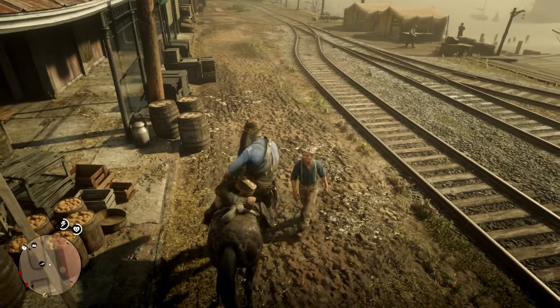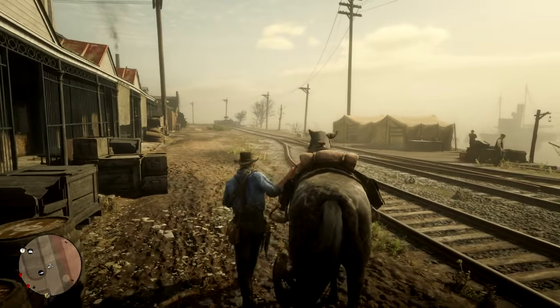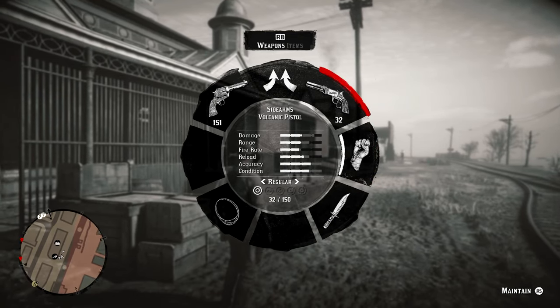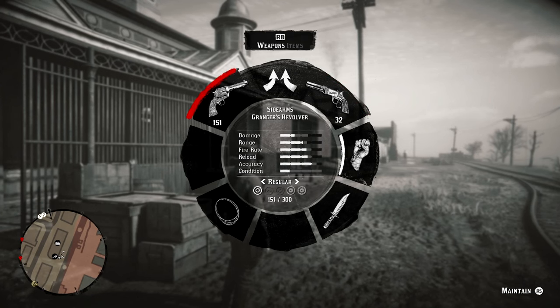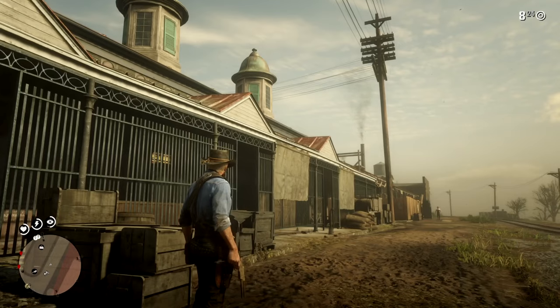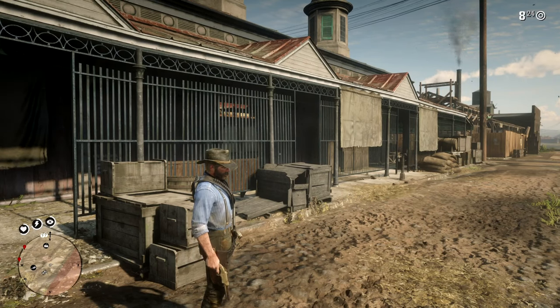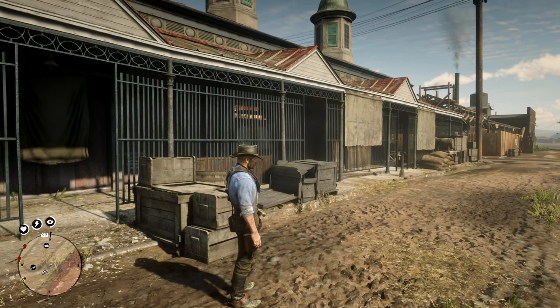For the first one, what you need to do is actually get your revolver out — or whatever sidearm you have, pistol, revolver, whatever. I prefer this volcanic pistol right here, I kind of like it. Now if you press LB on Xbox, Tab on PC, or L1 on PlayStation, he will simply put the gun back into his pocket like that.